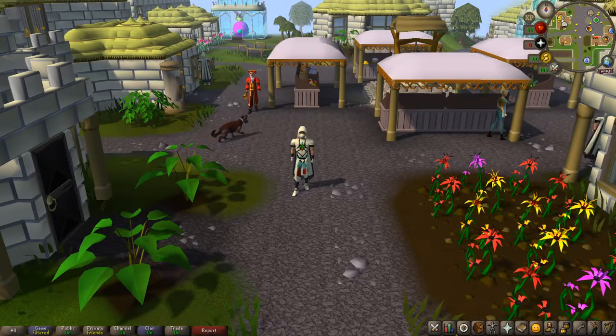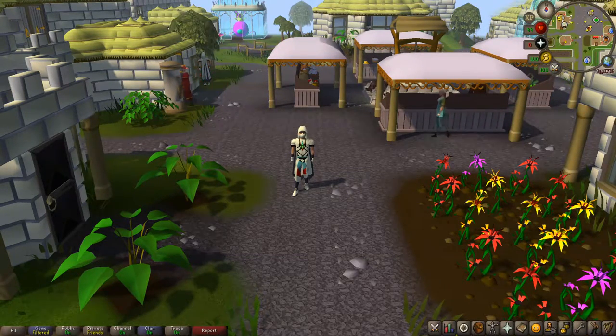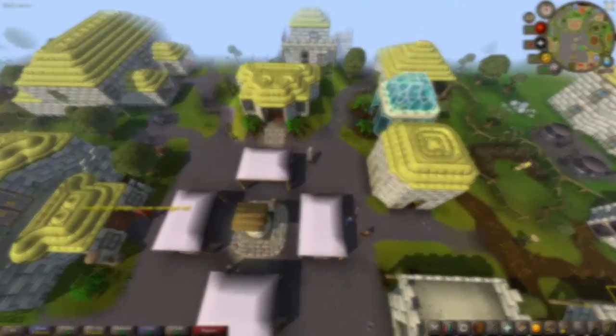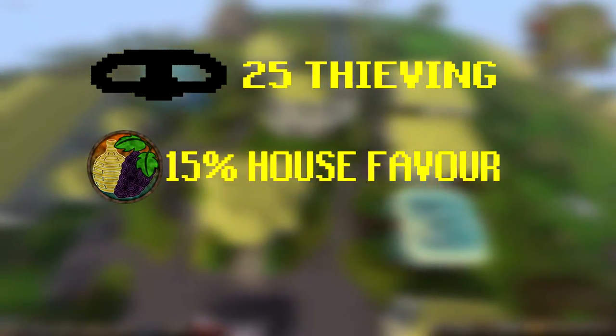Hello everyone, welcome to my Iron Man tips and tricks series. Starting off today we're going to be talking about the Hosidius fruit stalls for thieving and why it's so beneficial for you outside of some pretty great experience rates per hour. Located in the Kourend Castle Courtyard and the Hosidius Town Square, these stalls require a minimum of level 25 thieving and 15% house favor in the Hosidius.